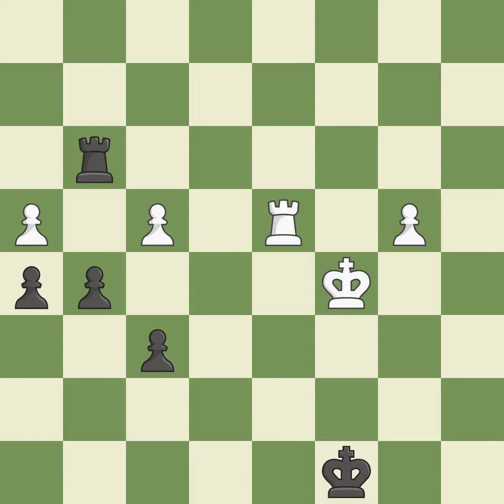This steps away from the checking rook. This ignores an opportunity to threaten winning a pawn. This makes a passed pawn, meaning no opposing pawn can challenge it on its way to promotion.